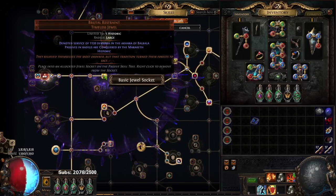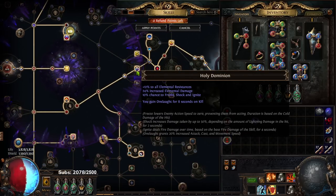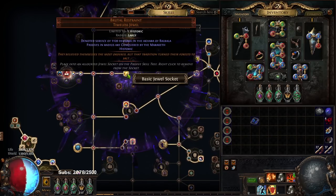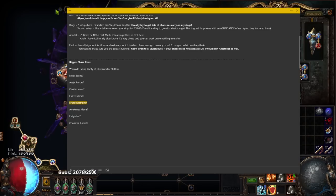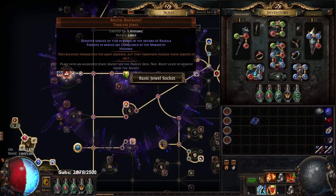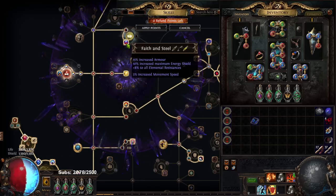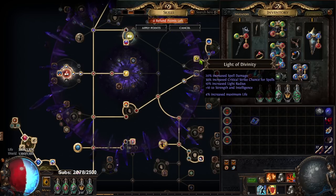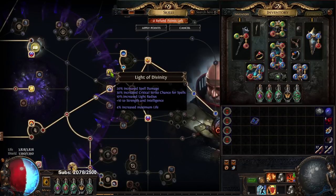Brutal Restraint is a big dex fixer and massively helps clear. For example, mine gives 8-second onslaught on hit. There's a program going around — someone will link it in the comments — that helps you search Brutal Restraints. Alternatively, you can do it manually by copying every Brutal Restraint from the Path of Exile trade site and putting each one into PoB, checking notables one through eight to see what they give. The only reason I have Light of Divinity allocated is because it also gives 4 percent life.